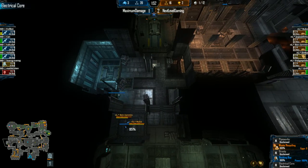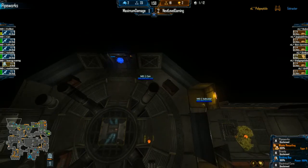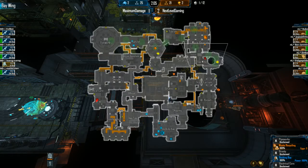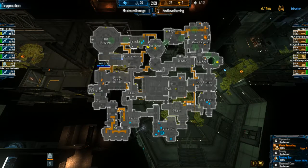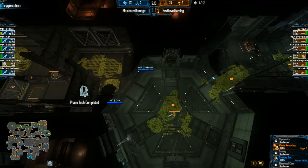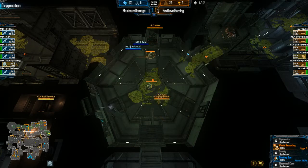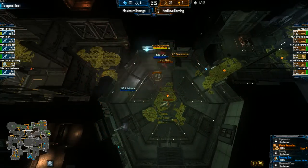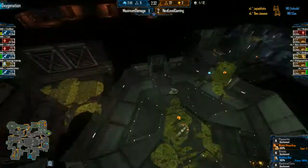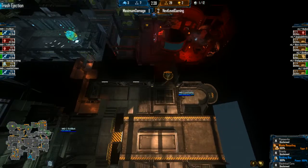Nuke and Ben now moving into electrical core, 97% on that RT as they try to work it down. But kaku and can have moved all the way into pipe works and taken out every marine extractor placed there. The Marines are sitting on just base res, and they've gone for phase tech — they spent most of their money there. If they keep losing these RTs around the map it's going to be really hard to spend money on anything else. NLG came through taking all these Marines in oxy.